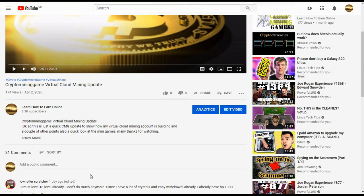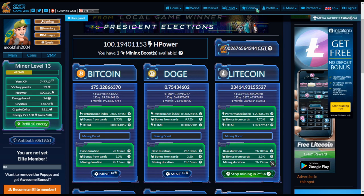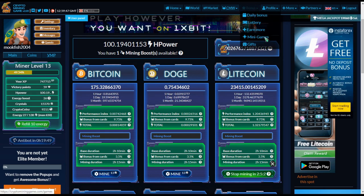I had a message from a user called Low Roller Scratcher — I'm not sure if they're a subscriber or their gender — but they said they're at level 18, don't do much anymore, have loads of crystals, an easy withdrawal, and have hit 1,000 HP, all basically by using the mining world.